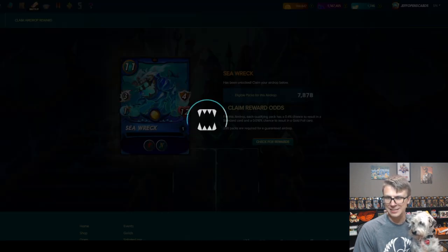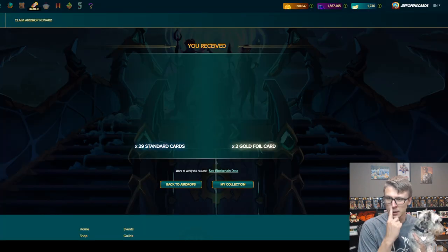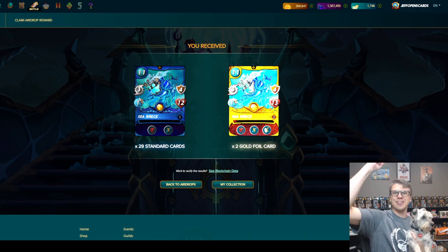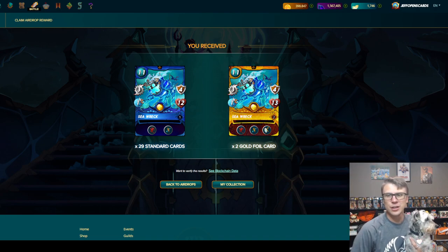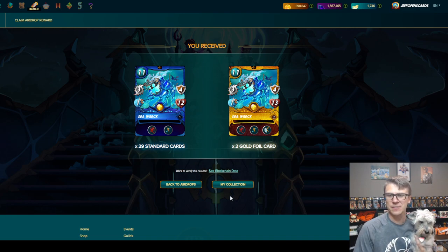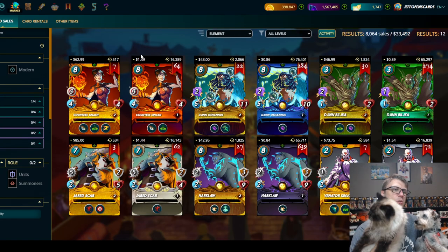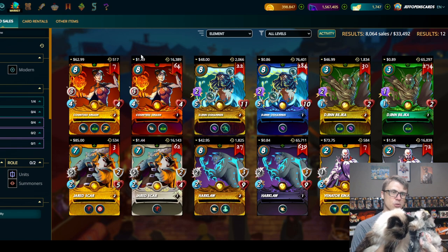Again, 31 is the guarantee. I think we had no gold foils of the Ancient Redwood last airdrop. Two gold foils this time — got the minimum of 31 total: 29 regular and 2 gold foils. Let's check the market. I checked earlier today — I think they were like $17 regular foil and $120-something for the gold foil. And my cat Malo just jumped on the desk — two gold foils!